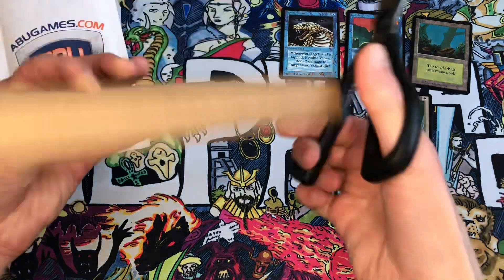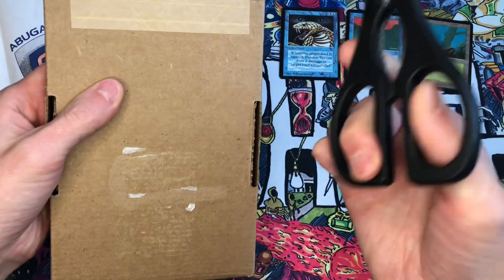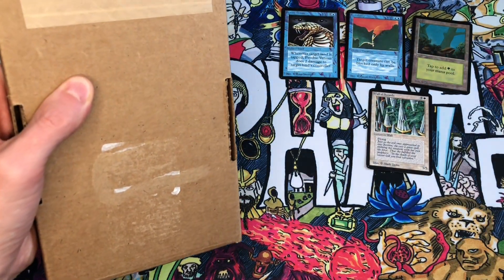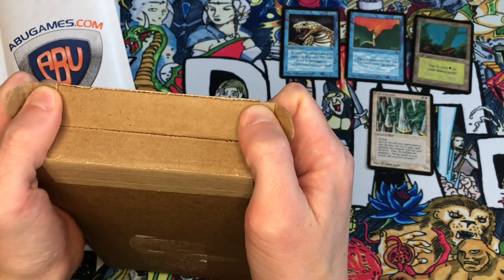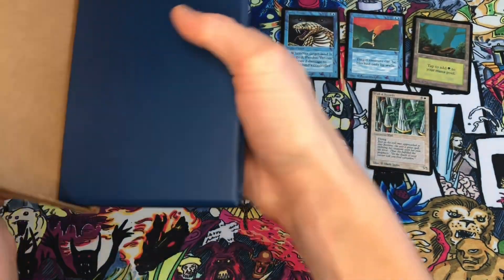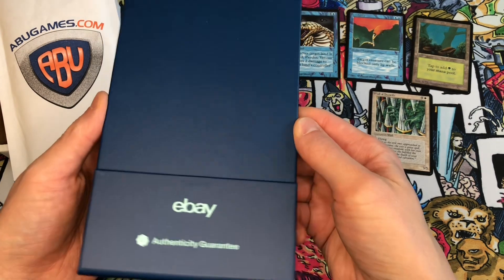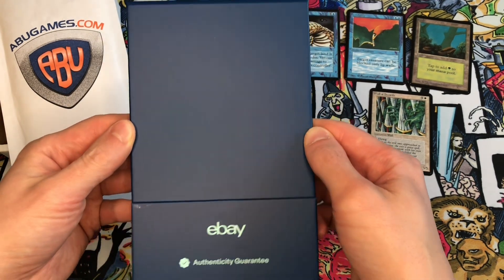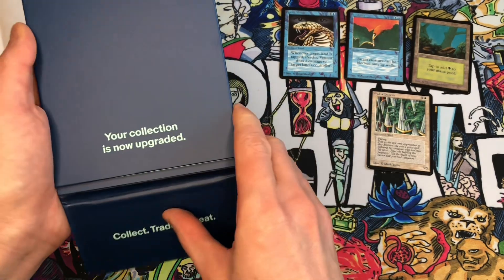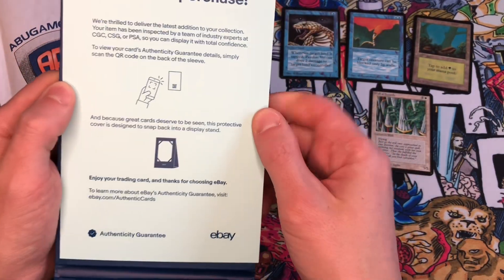This final package is the eBay Authenticity Guarantee package — you've seen these before on the channel. When you purchase something on eBay for over $250, it goes to CGC in Florida and is authenticated. When it's authenticated it gets shipped to the buyer in a cardboard box with a little display case inside — very high quality. You don't have to pay anything extra for this service; it comes automatically and is currently free for all cards sold for over $250. There's a possibility they will charge for this service in the future.